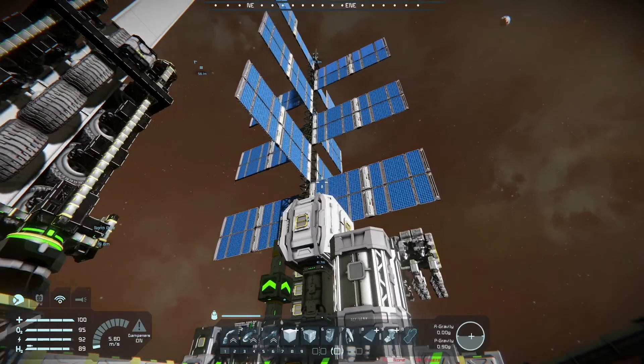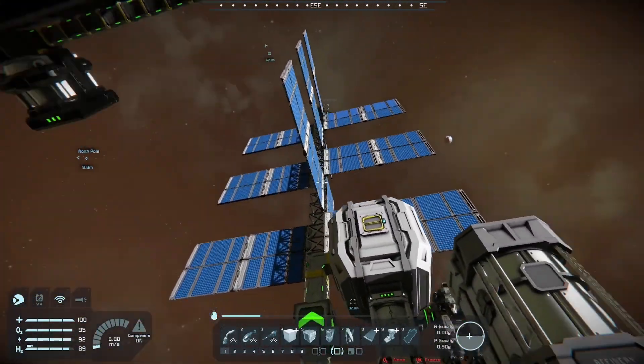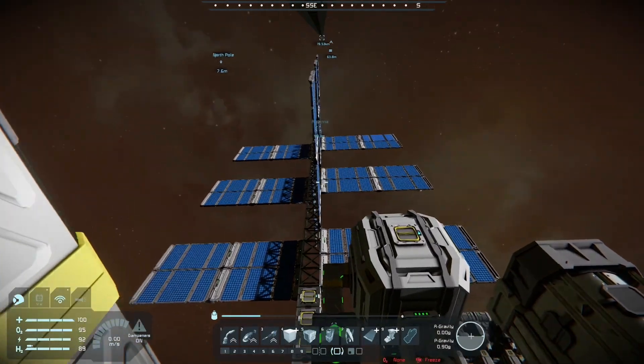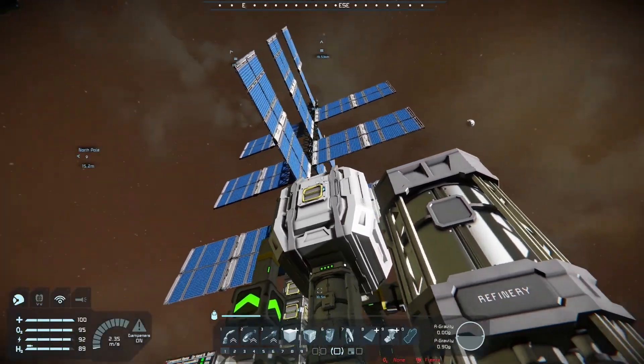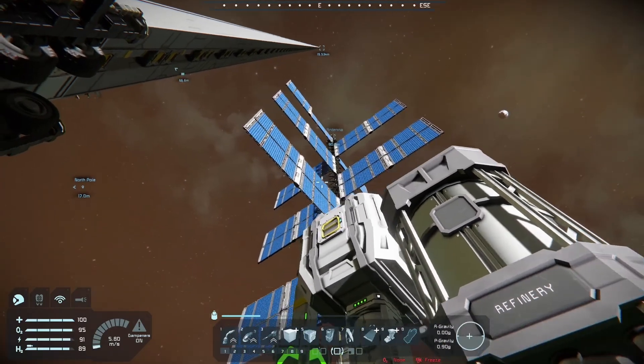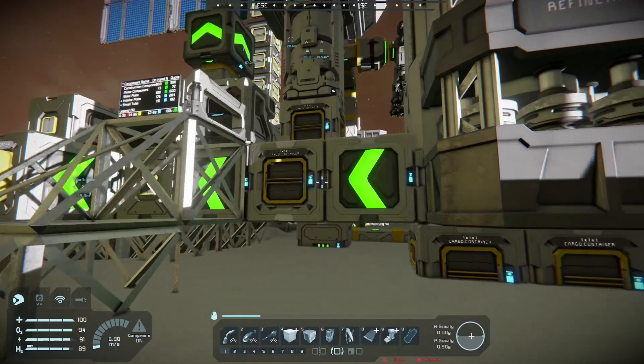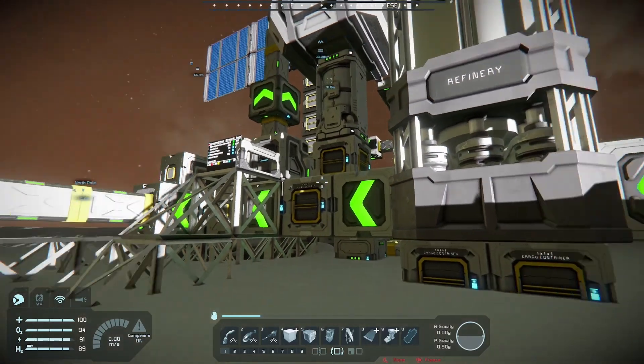This back here is the production facility. It was originally wind powered — had a bunch of wind turbines — but for some reason they weren't putting out their full amount. It wasn't a spacing thing, just the game being weird. I do have a hydrogen engine buried in all of that somewhere.